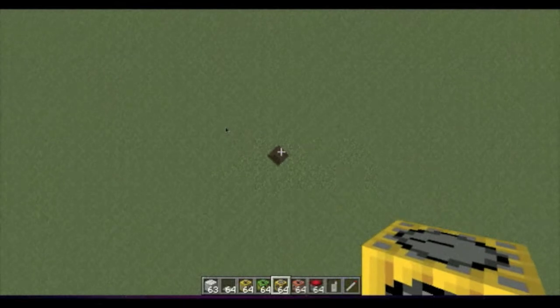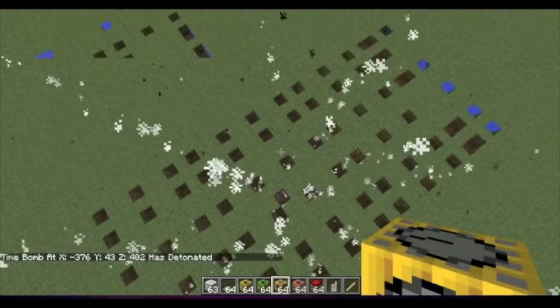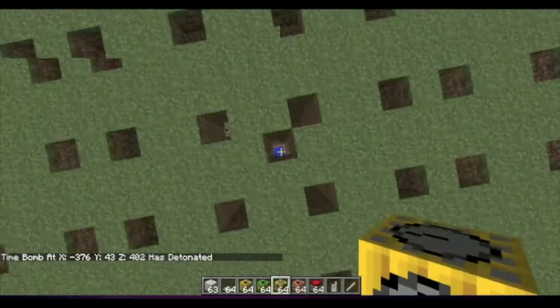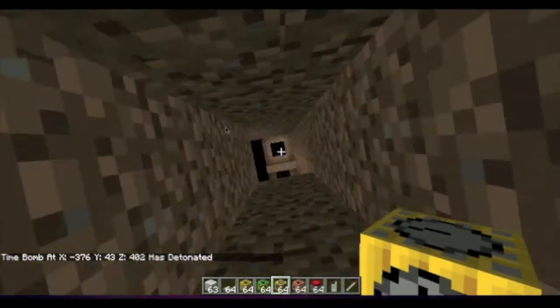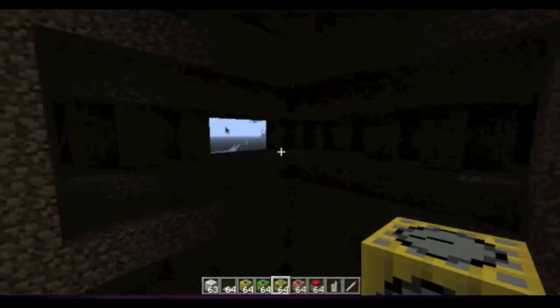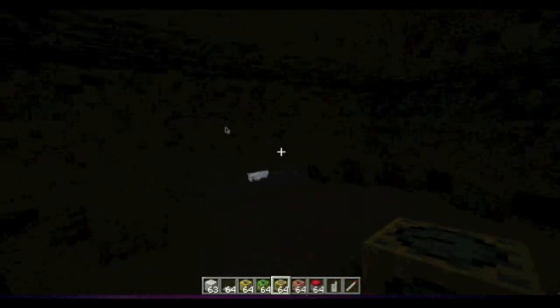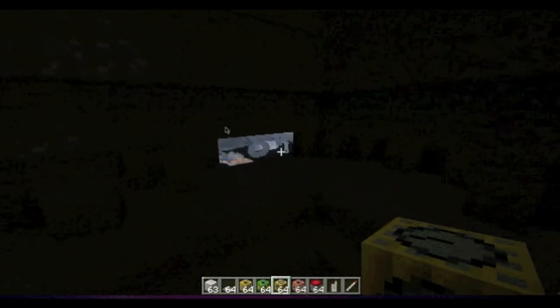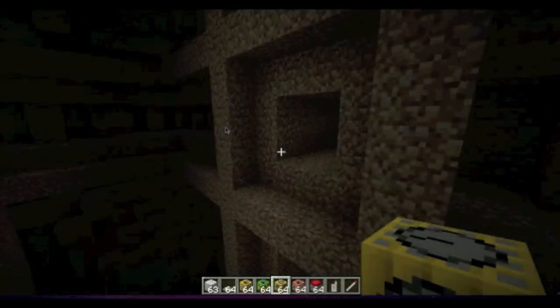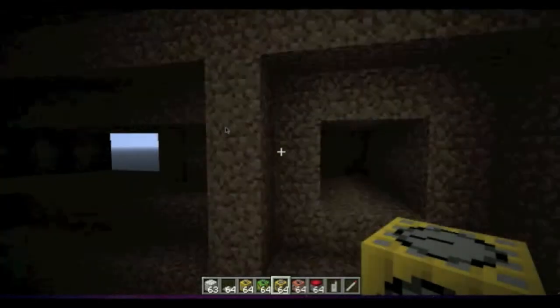We just wait for it to explode. As you can clearly see, even placed in the ground it put quite a lot of holes in there. Whoa — look, chunk errors! This is better than the x-ray mod. Screw x-ray texture packs — if you want to see what's in the cave, just get this explosive. That noise sounded pretty creepy.